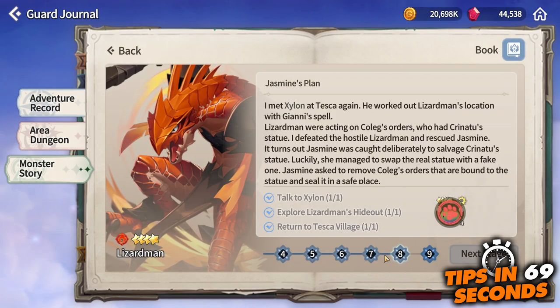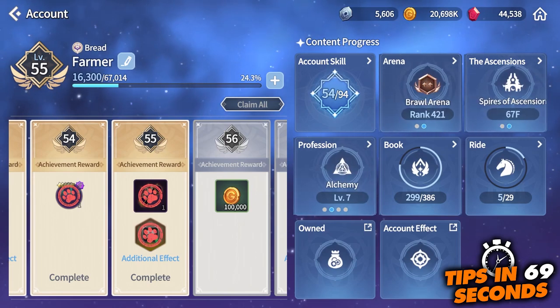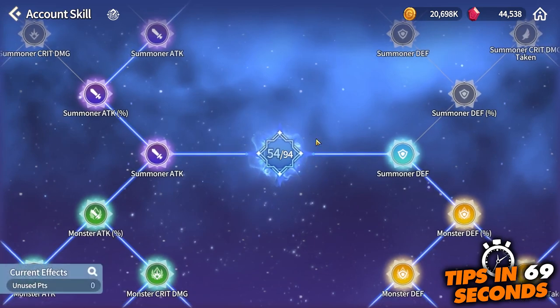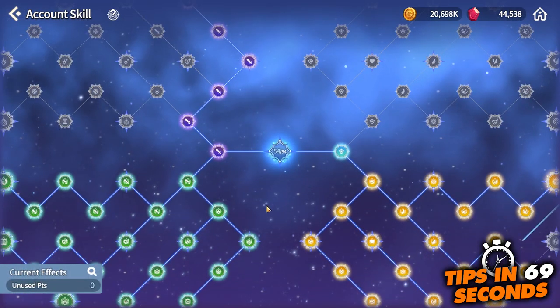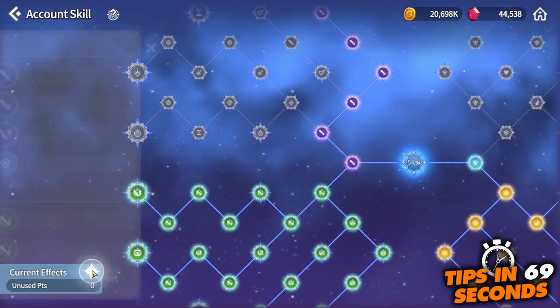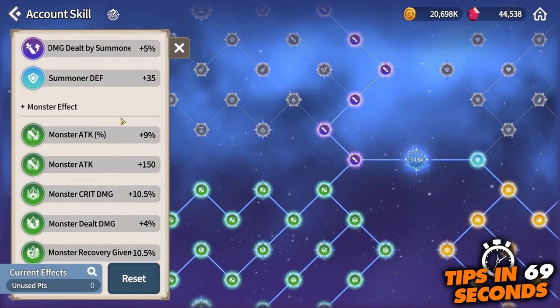Once you level up, you will unlock extremely useful permanent buffs, such as extra fishing spots, increased ride speed — which will be important in the battlefield — as well as account skill tree updates. And if those are used correctly, this will contribute to around 5% of your overall monster power.